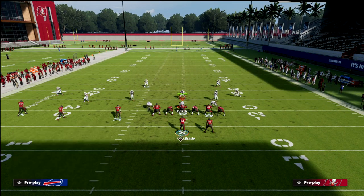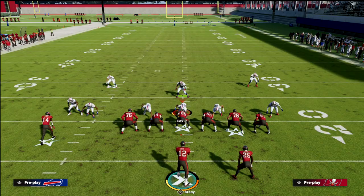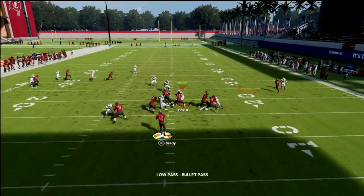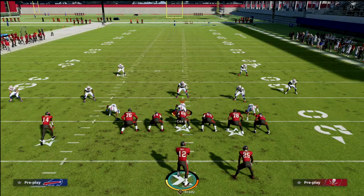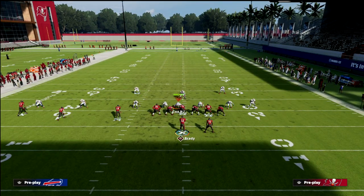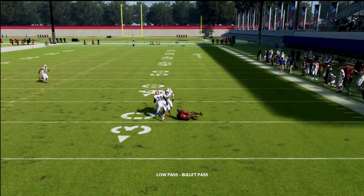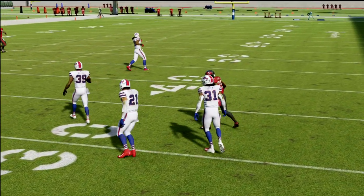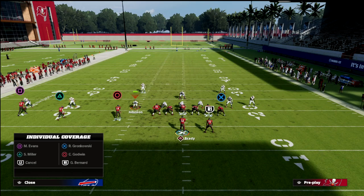Cover 1 Robber is a different situation — man coverage will have inside leverage. Just low ball it once he cuts up field and you'll see the man coverage glitch out and fail to defend him. Running man defense with two vertical hooks shaded down, the vert hook still doesn't guard a hot-routed running back wheel. The actual best defense for this is cross man.